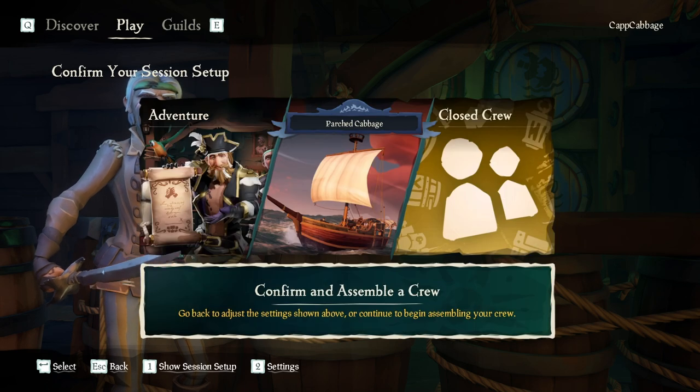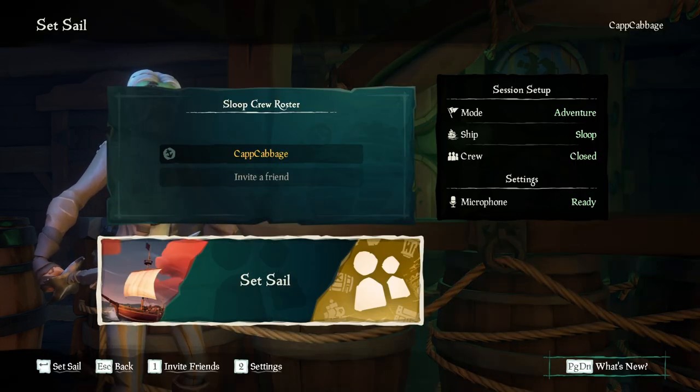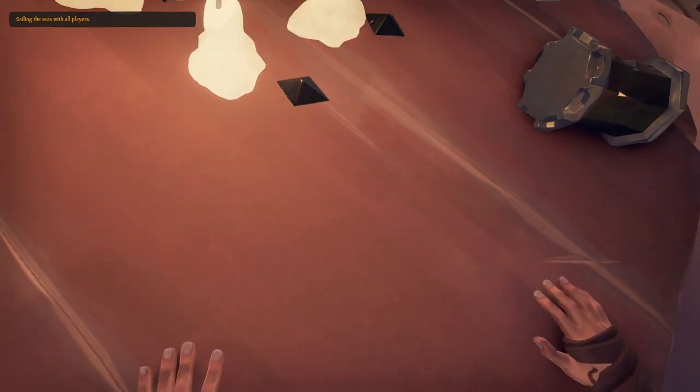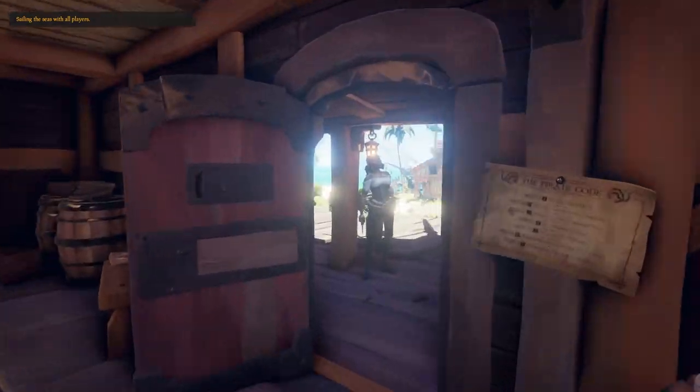I'm just going to do closed crew because no one's in the guild right now anyway, so it doesn't really matter. And we will set sail. Alright, here we are! Officially set sail into Season 10 on a guild ship. It does have to be a captain ship, by the way.